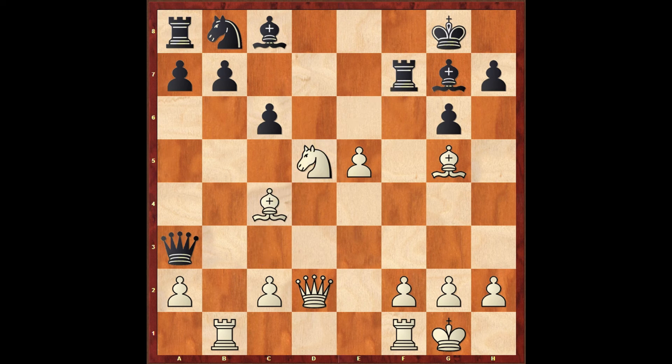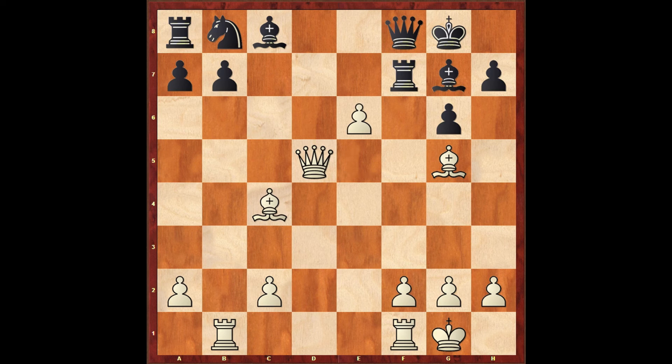Of course I took with the knight instead. Pawn takes d5, queen takes d5. Now this pin is getting stronger and stronger, so Boris had to play queen to f8. I was very happy in this position. I continued my attack with e6, threatening to take the rook. The only move black had was rook to e7, blocking the pawn from advancing.